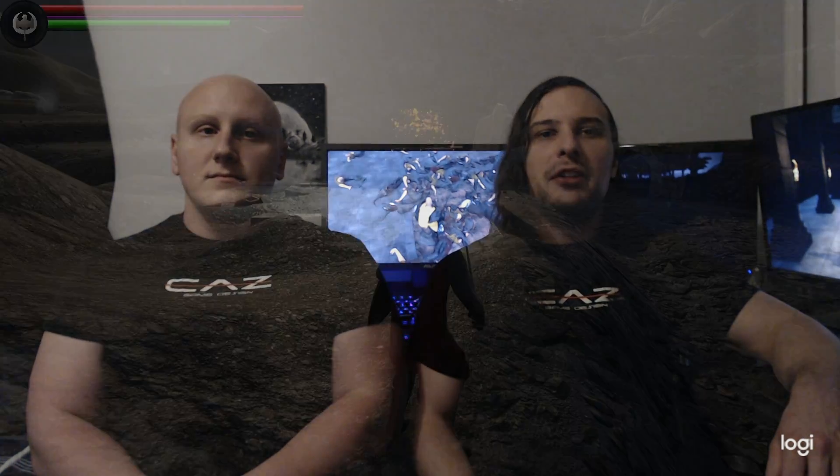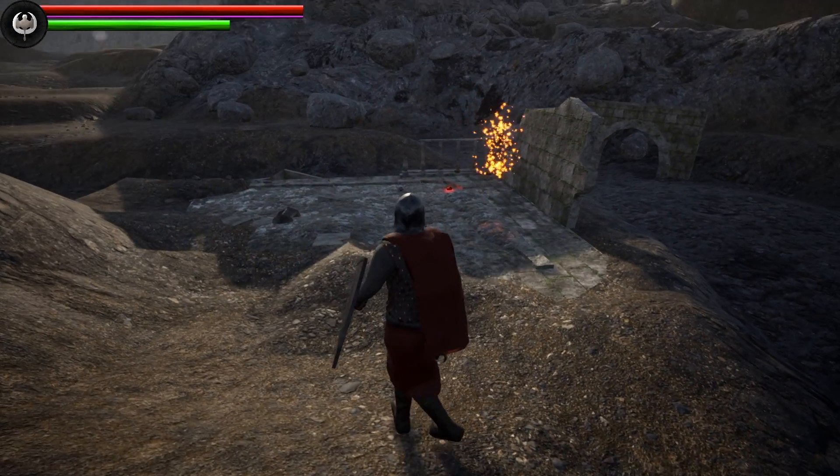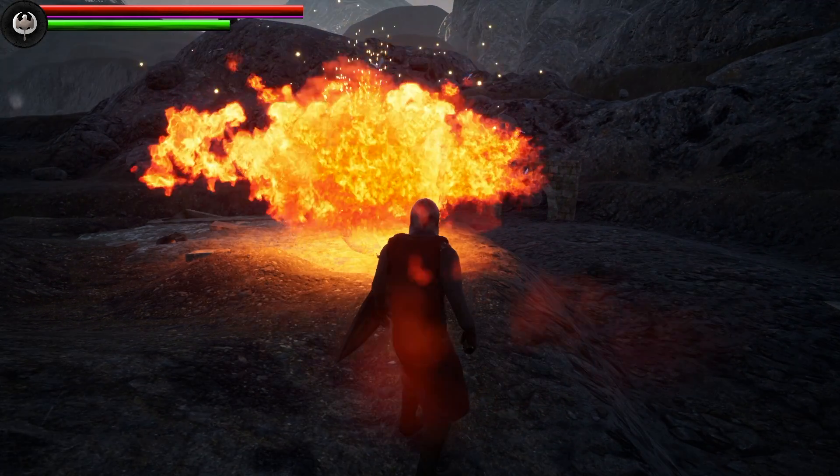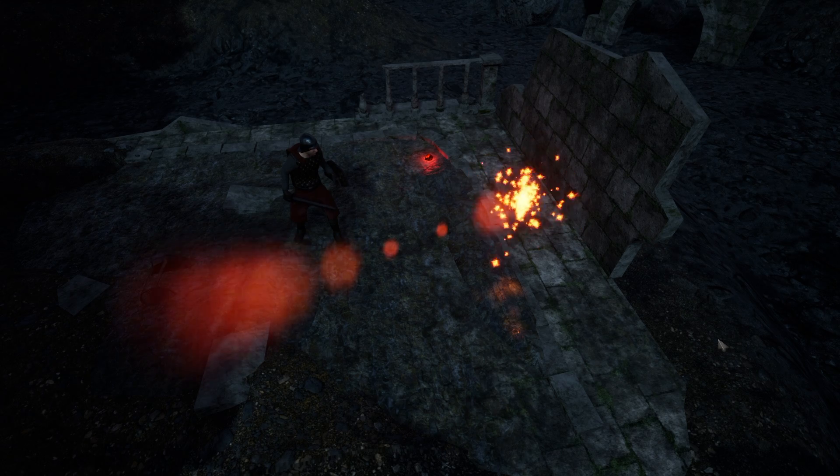Another thing I've been working on to bring some life into the world are environmental hazards. These will be in key locations and will be a minor threat while passing through, or a variable in combat while battling within them. The first of these is called the Firecracker — dangerous hotspots generated by the latent magical energy left behind by the forerunners of Empire society.